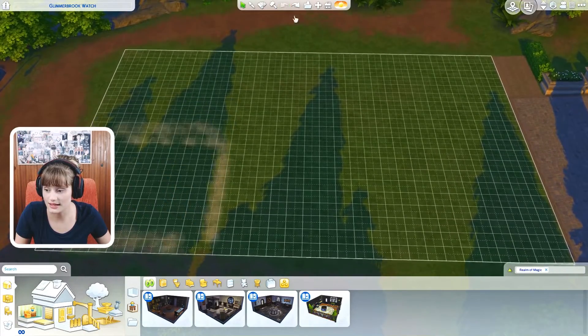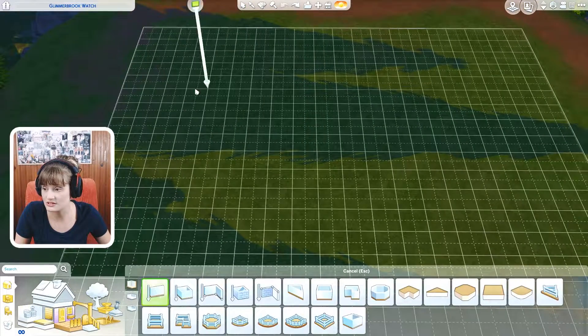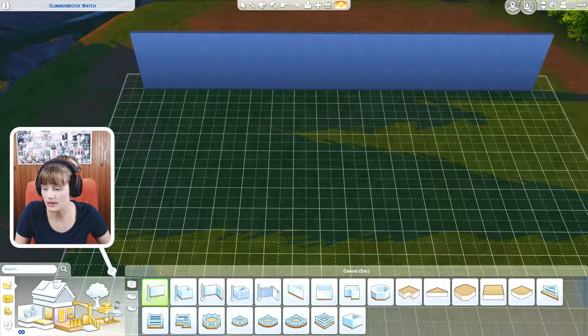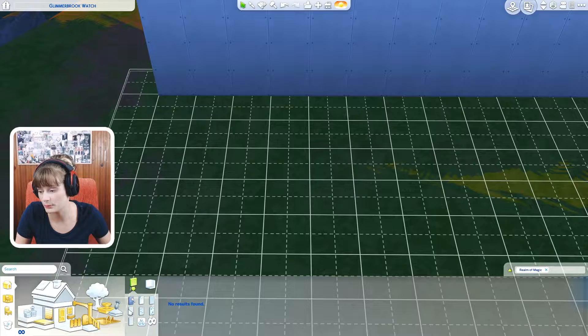That's everything for the pre-made rooms. Now I am going to showcase the build section first and then we're going to hop on to buy. I am going to make a wall so I can showcase.